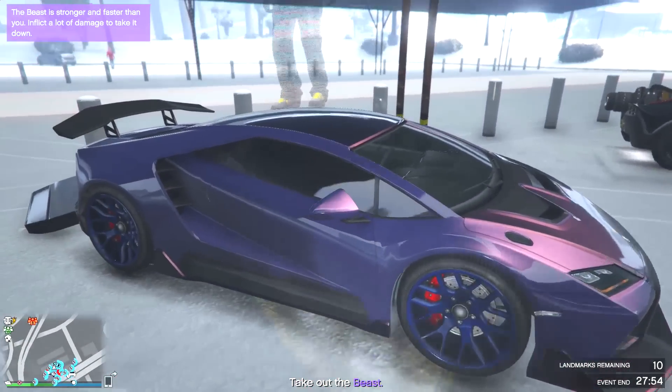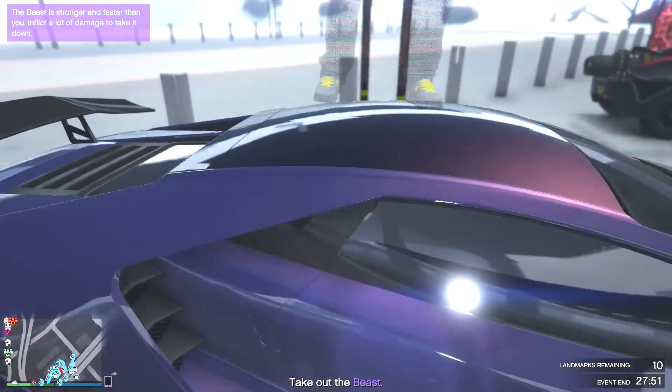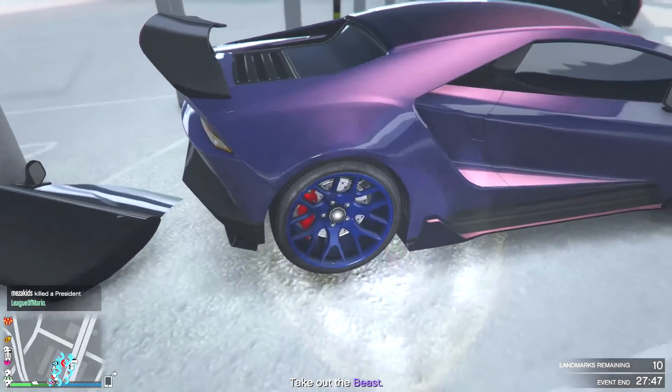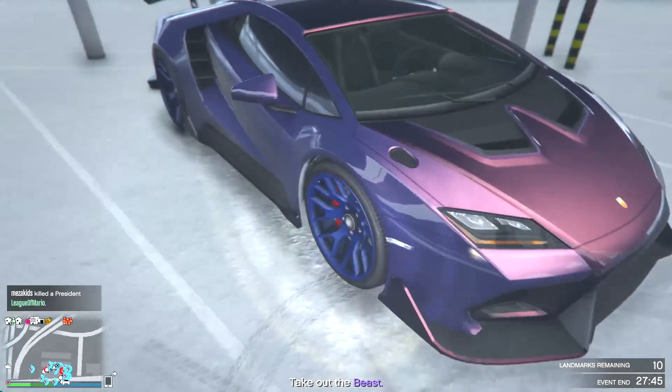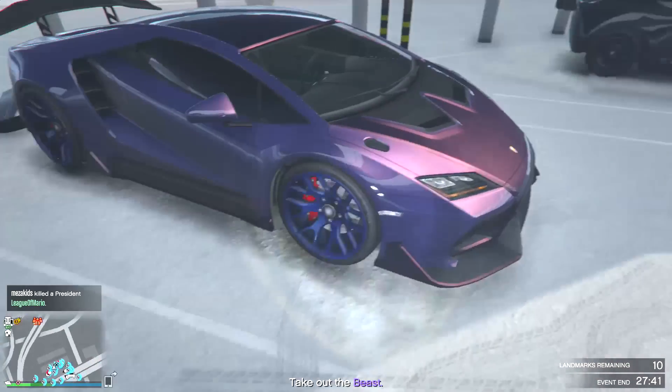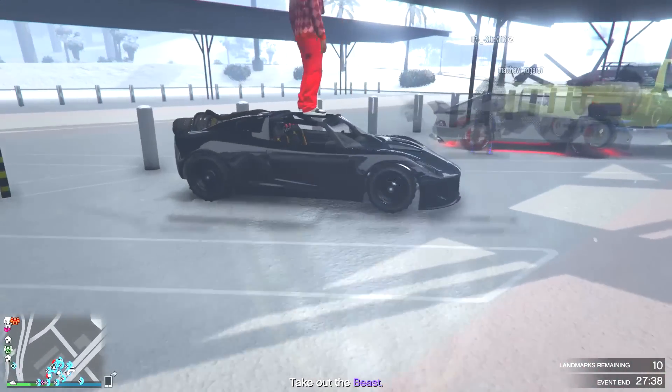I think we might have already done this one, but this one looks a little different — a nice purplish paint job on the Tempesta. Not a huge fan of those rims though. The paint job itself isn't bad — I feel like if you'd kept it stock with the rims or just changed the rim color, that'd look a little bit better.